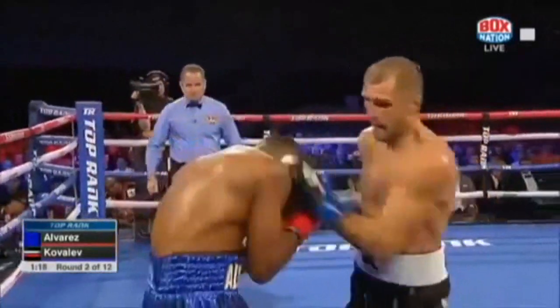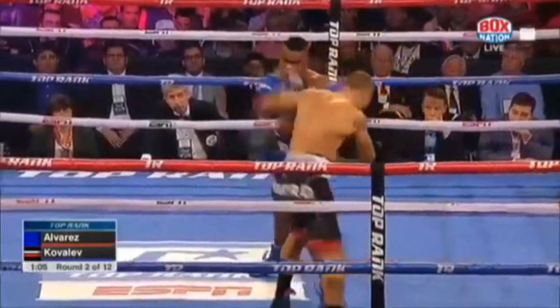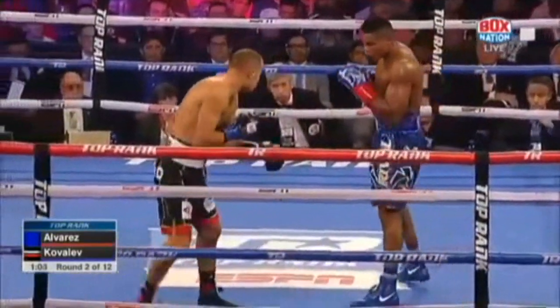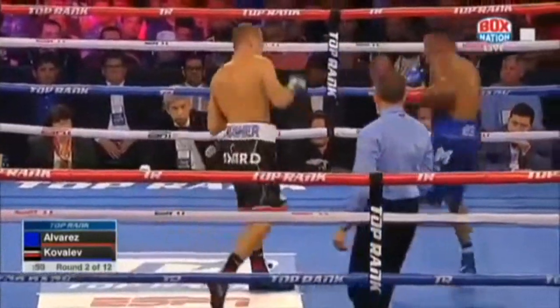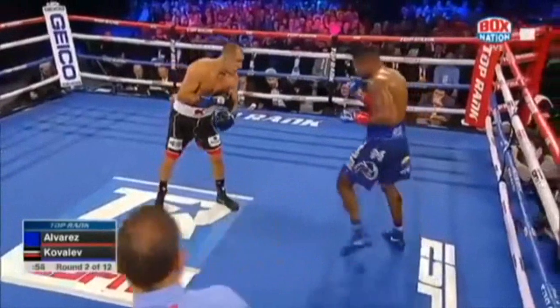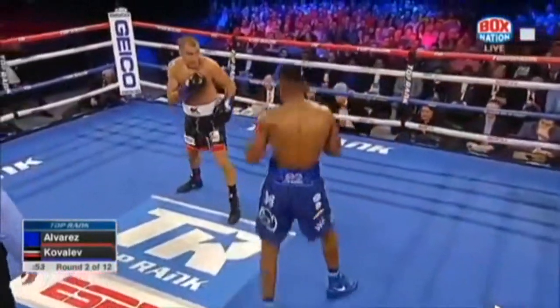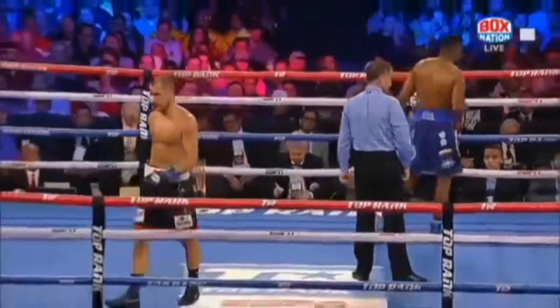Kovalip doubling up on the jab. Combination. Right hand by Kovalip. There's a crisp jab by Alvarez. Right hand by Kovalip — overlips that jab with that right hand, off the jab. He's setting the pace. There's a right hand right at the...